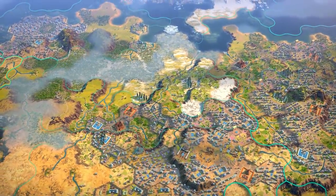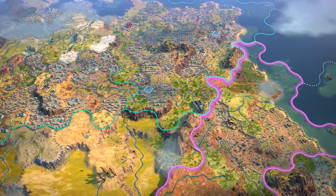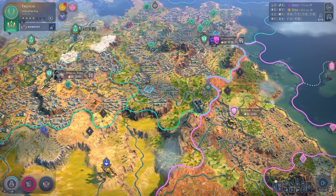First, a little bonus tip: if you want to pan around the world like this, you can simply press Shift-F10 to hide the overview.